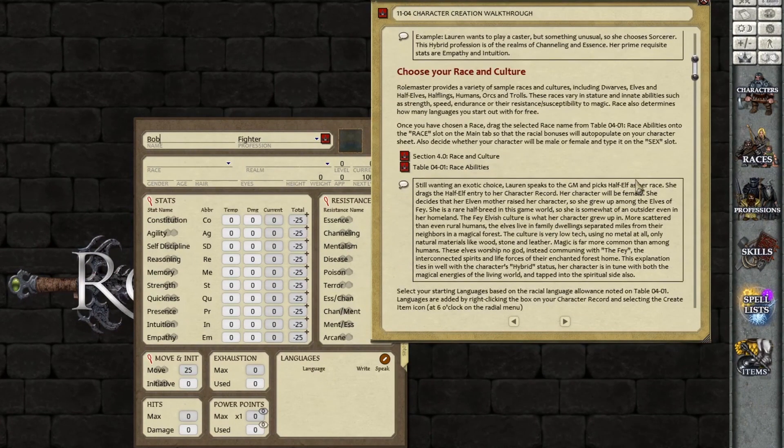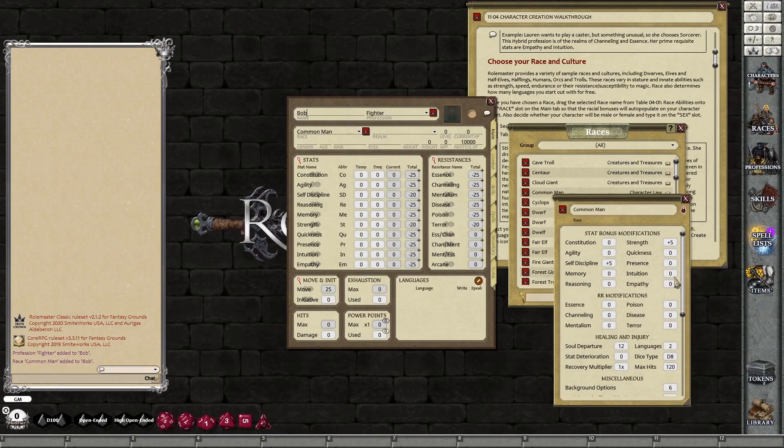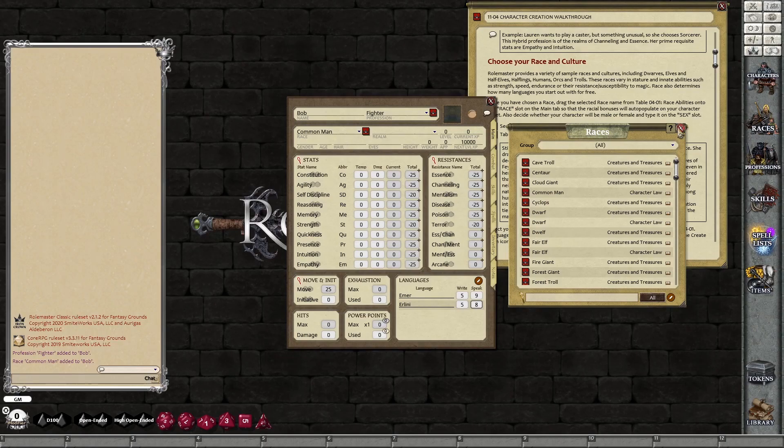So Race and Culture — I want to make a Common Man, so click on Races, have a look through them all. Common Man — drag the icon, drop it into Race. Check up the racial details: it tells me all about them — hit dice, number of languages. So let's add some languages now. Right click, add new. Right click, add new. Put some languages in there — Malini, for example, and Ema, using Shadow World type stuff here. Writing, not too good, this chap. Speaking Ema — reasonably good. And Alini — yeah, passable. So that's that. Close this down.